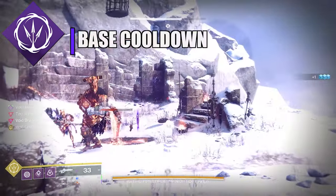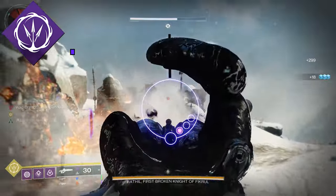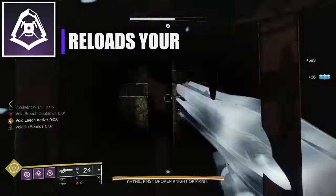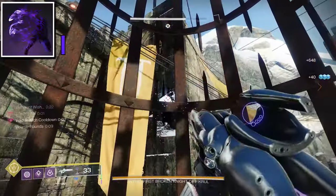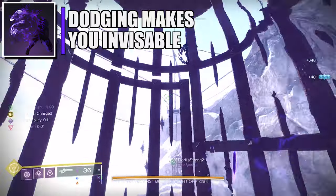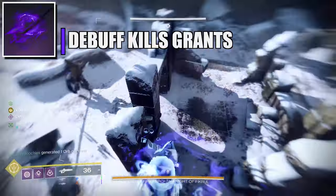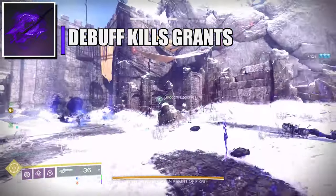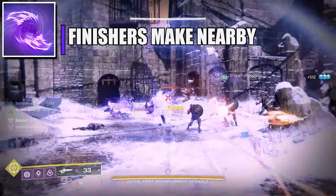For the void hunter super, I'm using Shadowshot Mobius Quiver because it deals a lot of damage to targets. For the abilities I'm using Marksman's Dodge to reload my weapon, and for the void grenade I'm using Vortex Grenade. For the aspects, put Vanishing Step so dodging makes you invisible, and Stylish Executioner — defeating a weakened, suppressed, or volatile target grants invisibility and truesight.